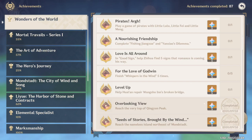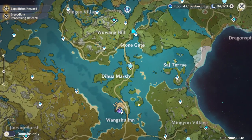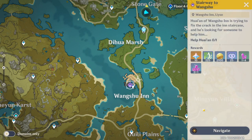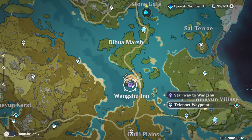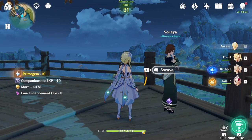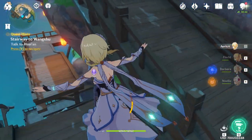Hey folks, Monkey King Hero here. Today I'm going to be discussing how to get the achievement to help repair Wangshu Inn's broken bridge, also known as the achievement 'Level Up'. The quest you need to do is a commission called 'Stairway to Wangshu' — someone is trying to fix cracking in the staircase and looking for help. To get this achievement you need to get lucky and have this commission appear when you sign in. I've been trying to do this for the past week.